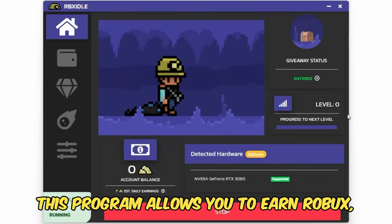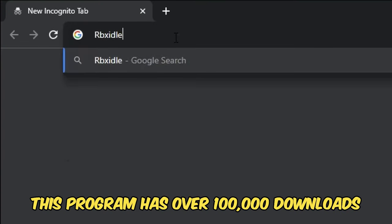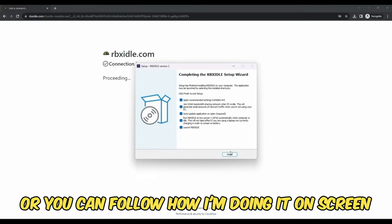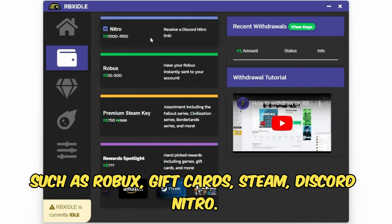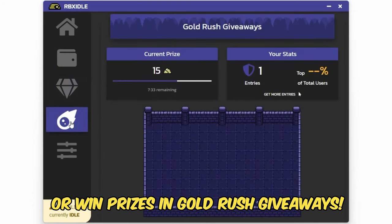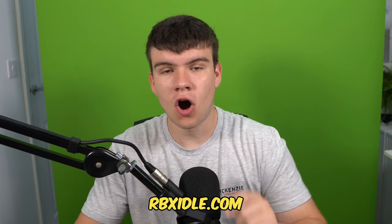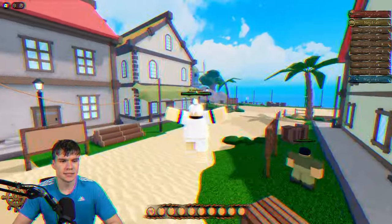If you are ever in need of Robux and have a computer, check out RBX Idol. This program allows you to earn Robux gift cards and more with simply a computer. It has over a hundred thousand downloads and has already given out millions of Robux. All you have to do is go to the website and click the download button. You can earn with any computer — there are tons of ways to get prizes such as Robux gift cards, Steam, Discord Nitro. You can level up for rewards or win prizes in gold rush giveaways. Once downloaded, click on 'Start Earning' and it will make your computer do the work completely for you. Head to rbxidol.com or click the link in the description and pinned comment.